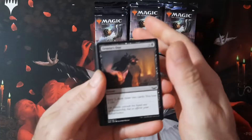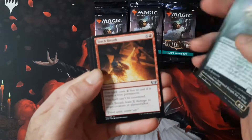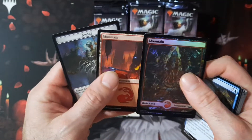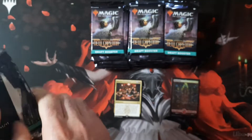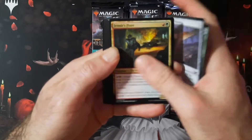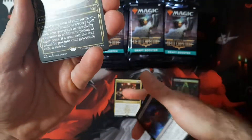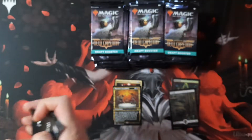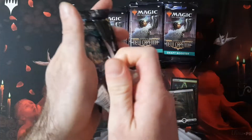I have not drafted this on Arena yet or in real life. I definitely want to know the set a little more before I dive into one of those drafts. So we got Maestro's Ascendant, and then we got a showcase foil — I'm sorry, full art land. Good to know you can get those out of draft packs. And then another Maestro's Ascendant, a showcase one. So I guess we have answered our question — you can get showcase cards from a draft box, and full art lands.